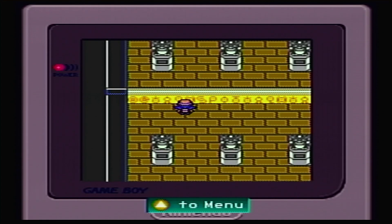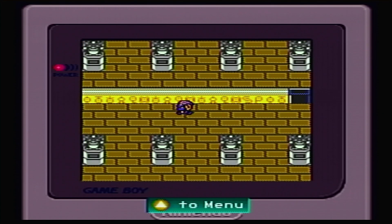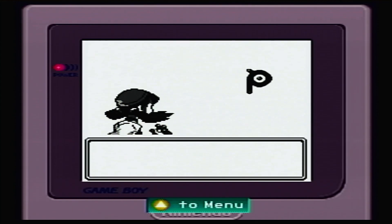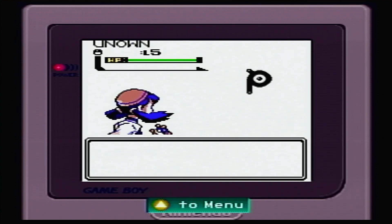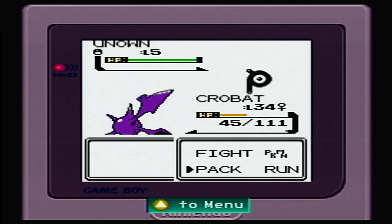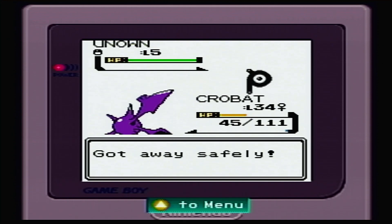There's a strange presence here. Alright, we got it! Now we unlock more unknowns. The water piece - I'm not catching more unknowns.